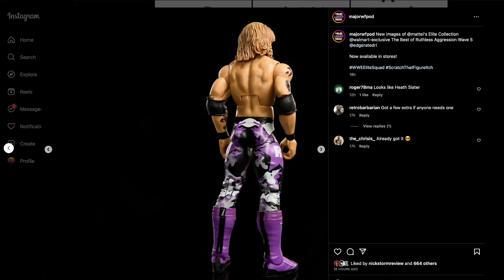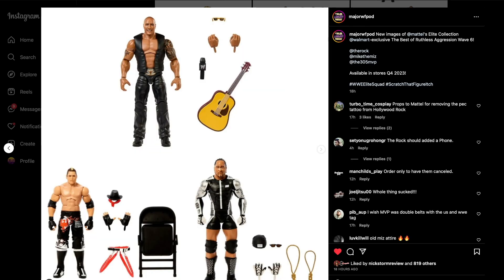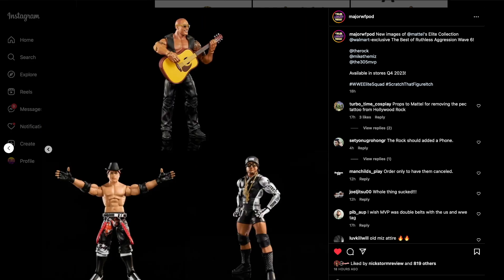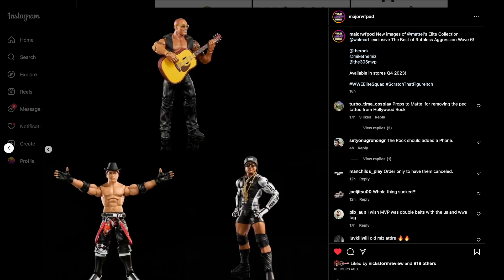Ruthless Aggression Wave 6: we have the Hollywood Rock with the belt buckle — I love that belt buckle, that's pretty cool. The Miz is a must-have, the MVP is a must-have. You can't go wrong — this whole set is absolute fire. You gotta get it if you care in the slightest bit. This is available in stores quarter four of 2023.